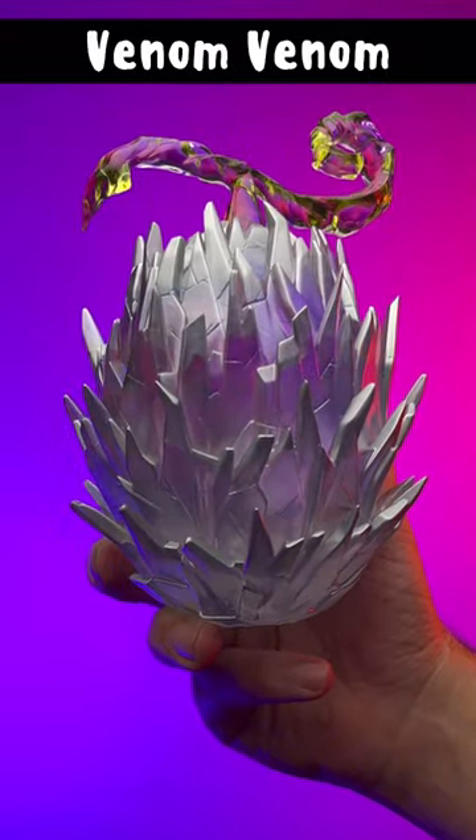Fruit number one: the Venom Venom Fruit. This Paramecia type devil fruit allows the user to become immune to all different types of poison. You're also able to create near endless amounts of poison directly from your body, including poison gas and poison strong enough to melt stone.